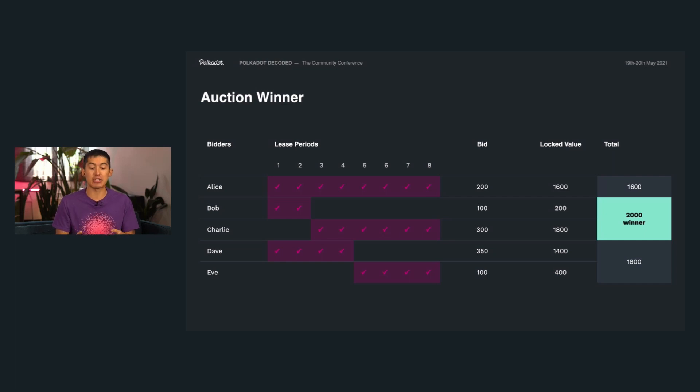Bidding is a little bit more complex than you might think. Looking at a hypothetical snapshot from the ending period, there isn't just one bid with one winner but actually multiple bids happening at any time. Remember, the slot is broken up into eight lease periods, so any bidder can select among those lease periods which ones they want. For example, Alice at the top is bidding for all eight lease periods and is willing to lock up 200 DOT, whereas Bob only wants periods one and two and is only willing to lock up around 100 DOT.